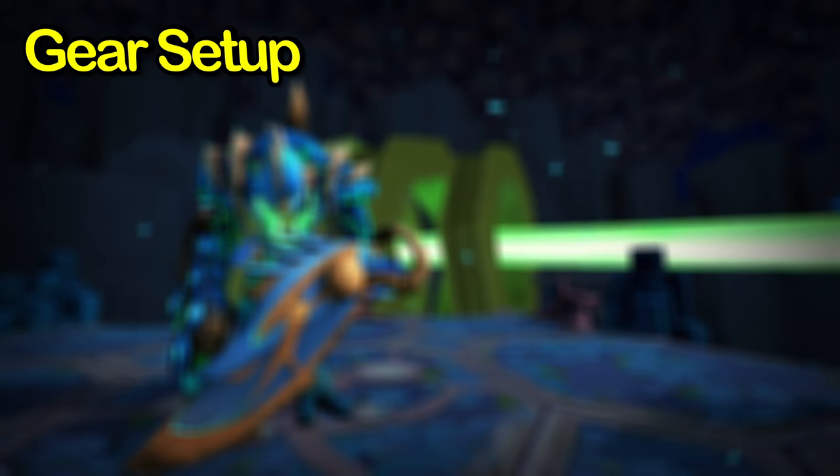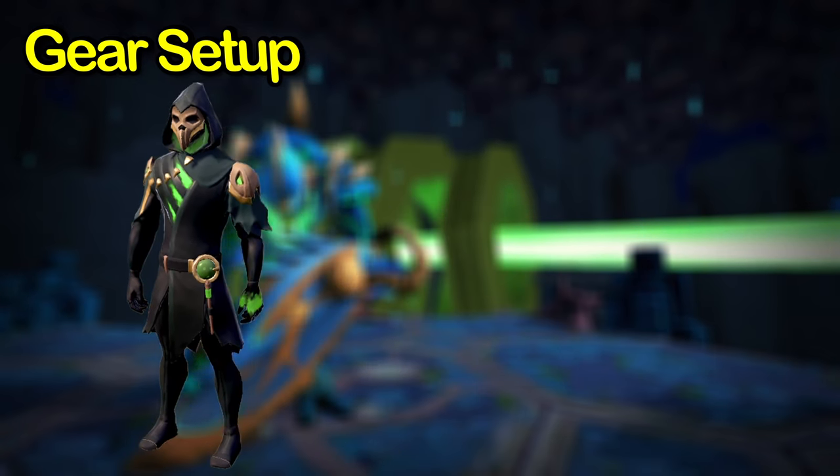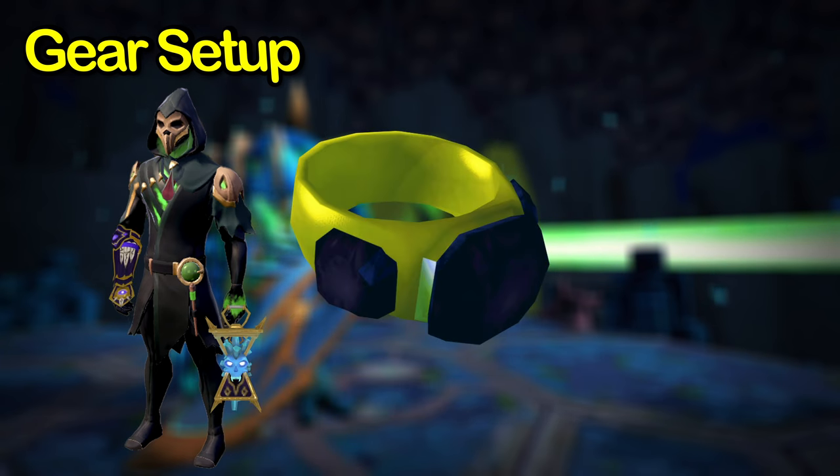Let's first look at the gear setup. A full set of tier 70 death dealer — in my kill I had all tier 70 except the pants, those were tier 60. Tier 70 skull lantern and death guard. Blood amulet of fury. Luck of the dwarves if you have it.